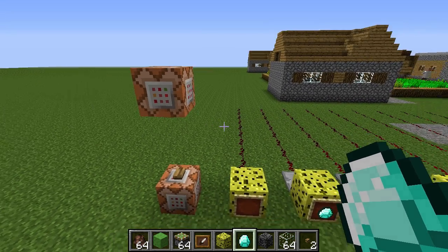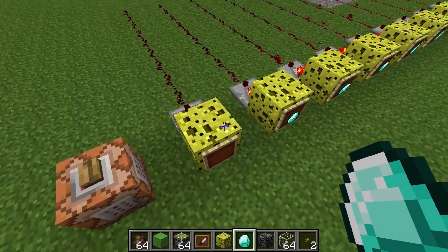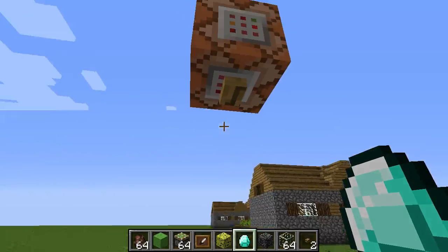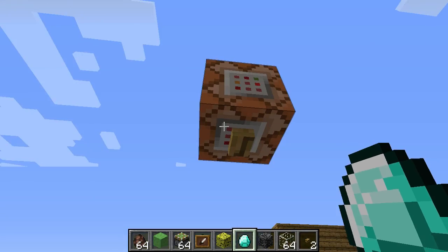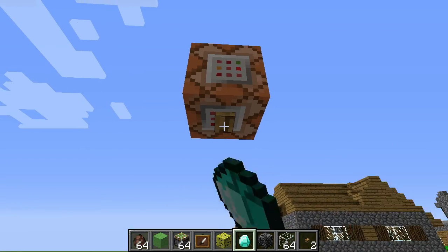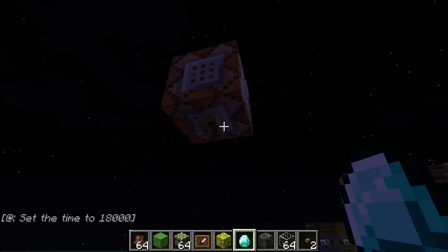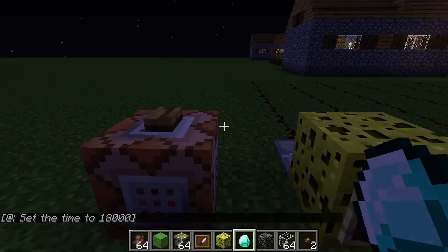There's some things to cover. First off, you can now place buttons on the top and bottom of almost anything, which I think is highly useful. Buttons are much less limited now.